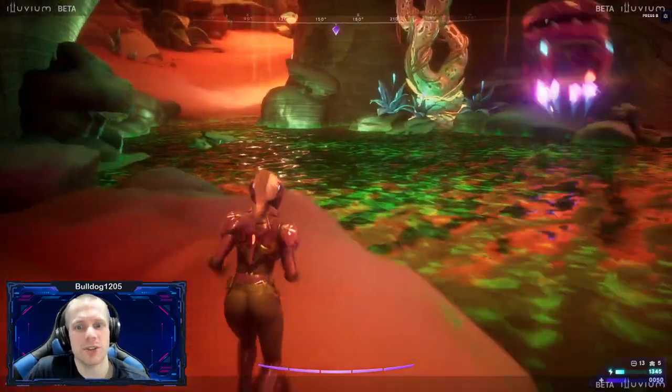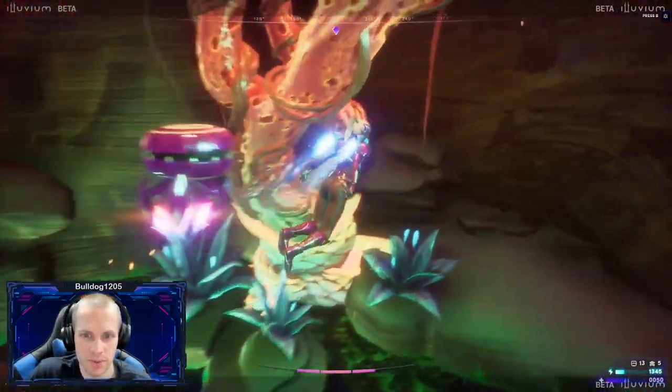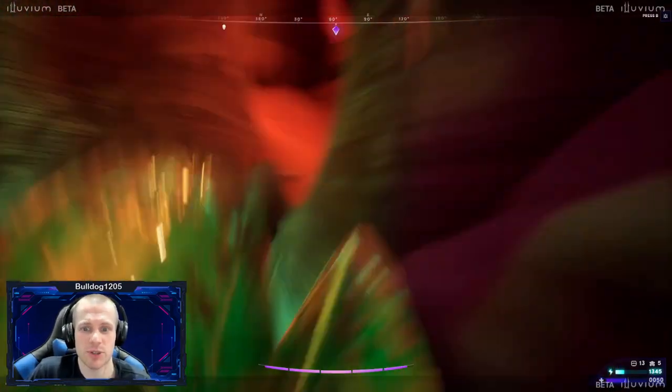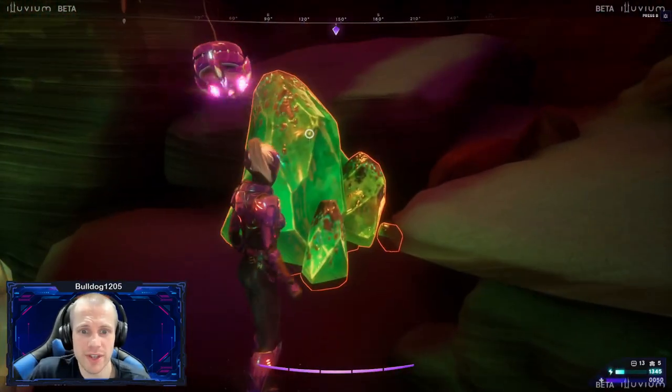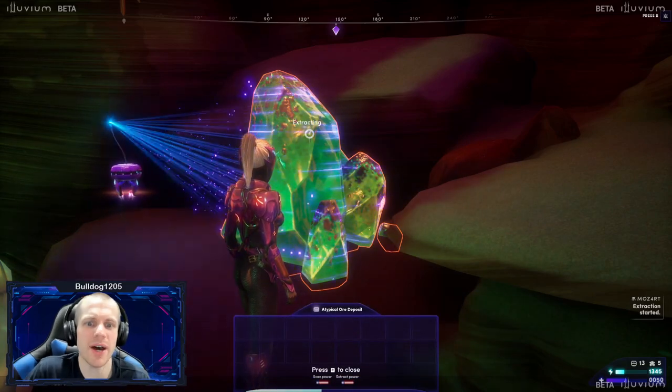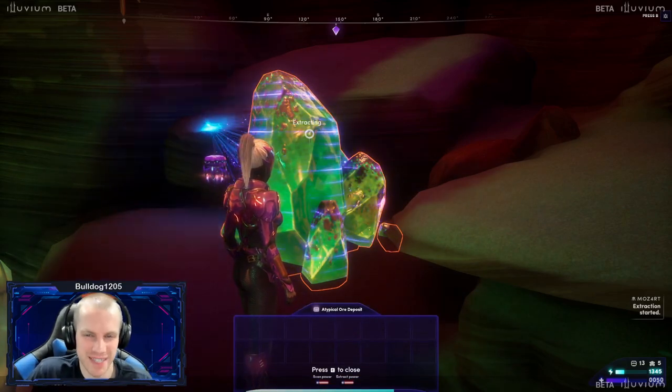Now that we've traveled to the Crimson Waste, let's go over the basic gameplay loop. We have two main objectives: collect resources and capture alluvials. In order to capture alluvials, we will need shards, which is one of the resources we will be harvesting. So let's go out and find some after we cover the basic controls.